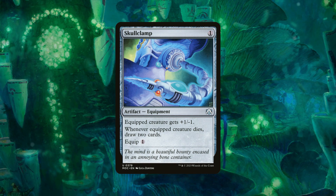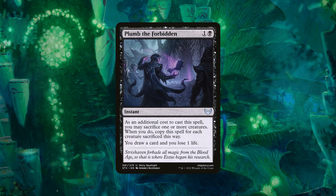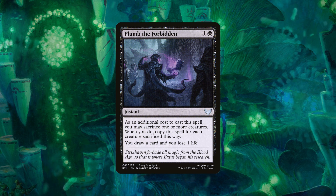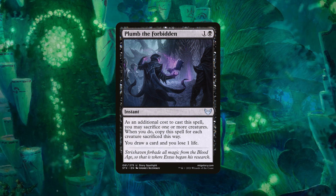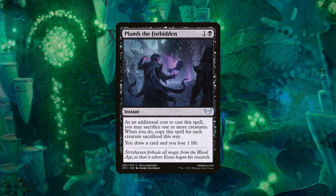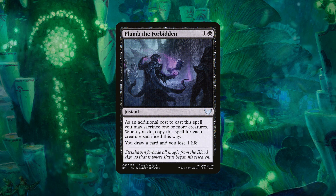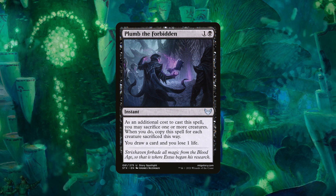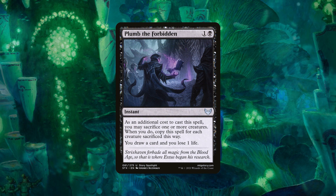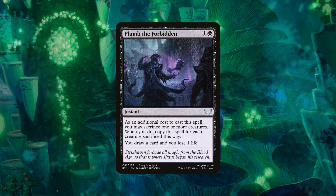Another card draw option I feel is personally underrated is Plumb the Forbidden. You pay two mana and sacrifice a token creature like a fungi or saproling, then draw a card and lose one life. As an additional cost you may sacrifice one or more additional creatures — so if you sacrifice five creatures total, you copy this spell drawing an extra five cards on top of the first. You'll lose one life per card drawn, but losing six life to draw six cards is absolutely terrific.